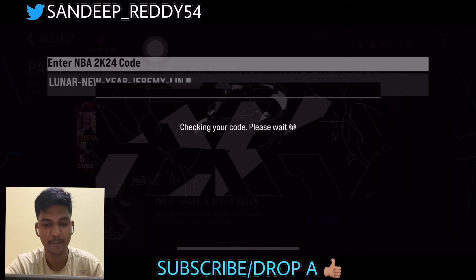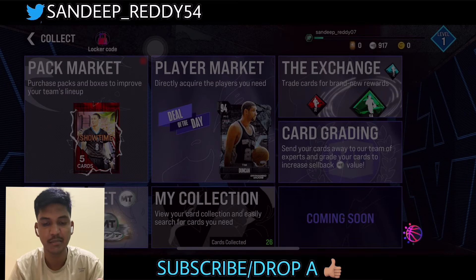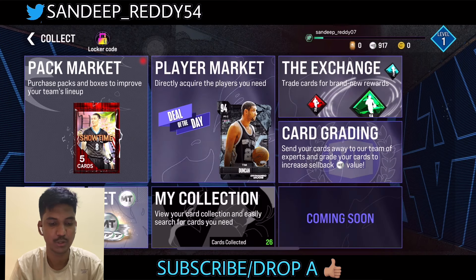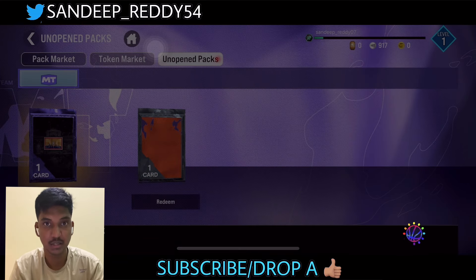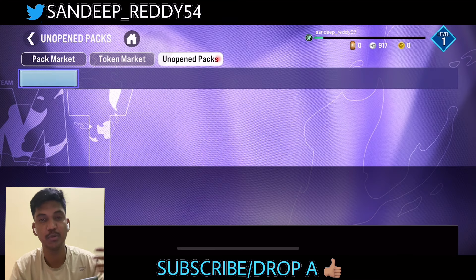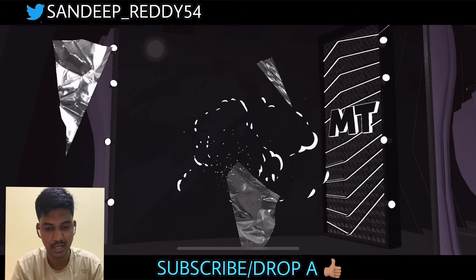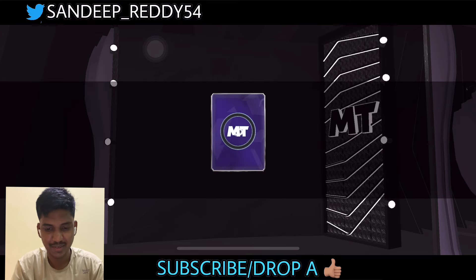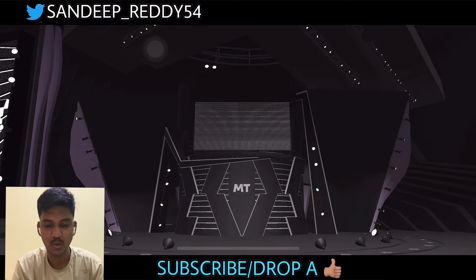Let's check my code — it's a success! We can see a diamond Jeremy Lin card in the MyTeam unopened pack. Let's go get that. In the pack market we also have Showtime packs. We can grind and improve our team easily. Jeremy Lin right here — flip all.